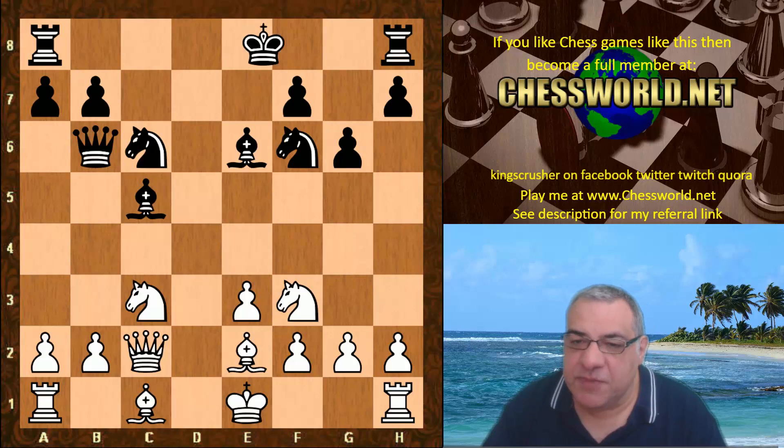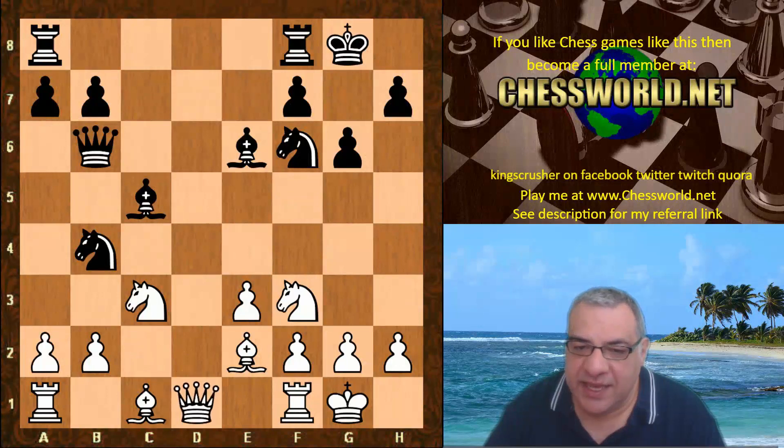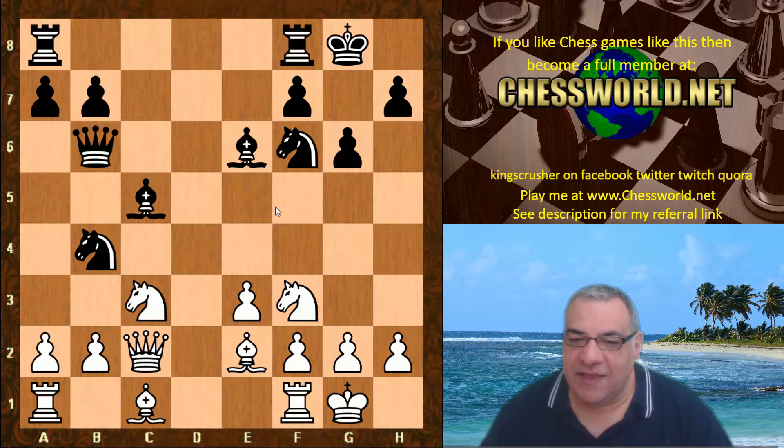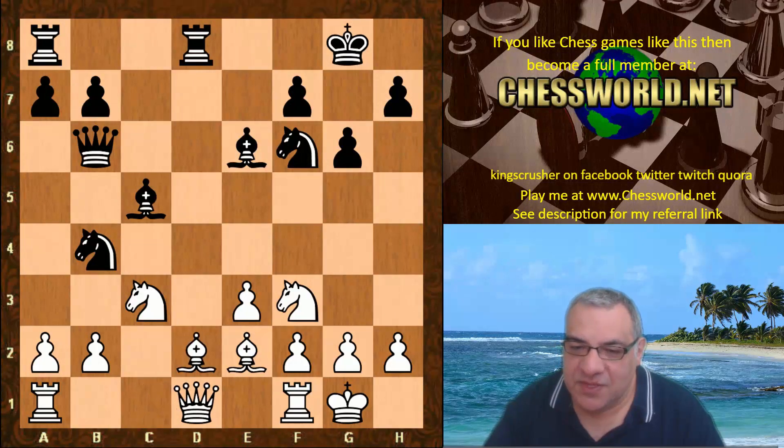Bishop e2, both sides castle. Now actually Nb4 and the Queen goes to d1. It's looking a little bit tactically scary to put the Queen on b1 in light of potential things like Bishop f5, so Queen d1 holding the fort. Rfd8, Bishop d2 — now that is going into a soft pin, but black doesn't seem to have enough pressure to really exploit this.